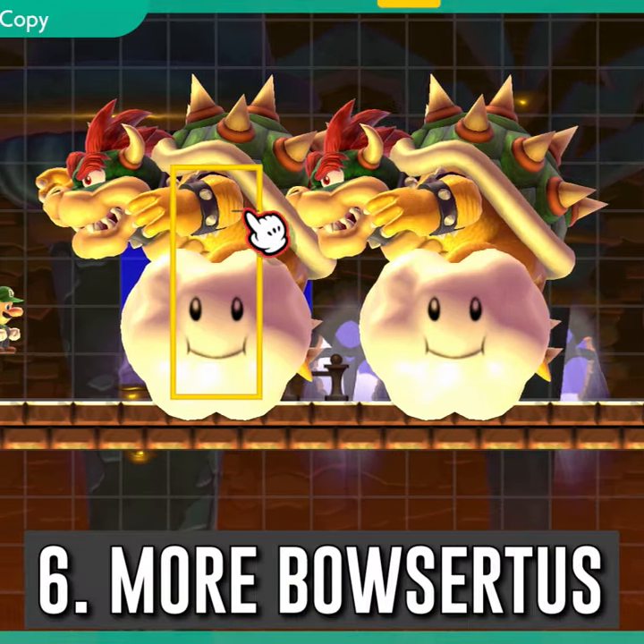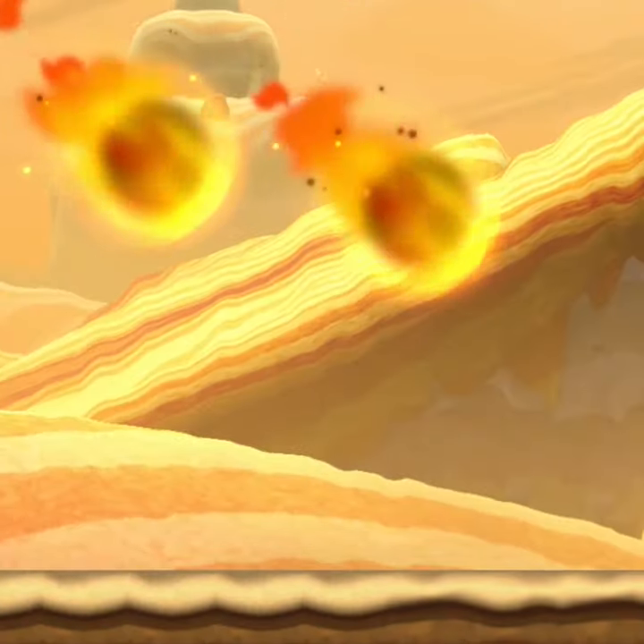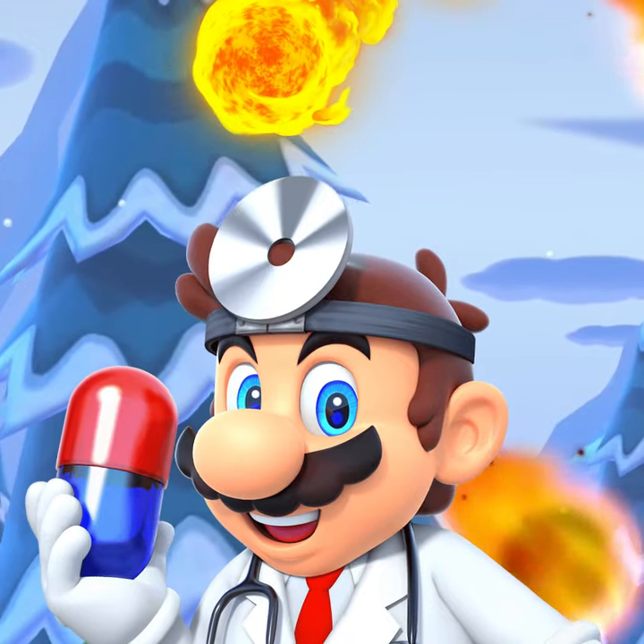Copy and paste twice for maximum effect. Enjoy the new apocalypse. Side effects may include third degree burns, fiery death, and smashing that subscribe button. Ask Dr. Mario if Falling Cherry Boulders are right for you.